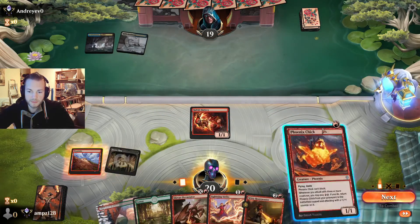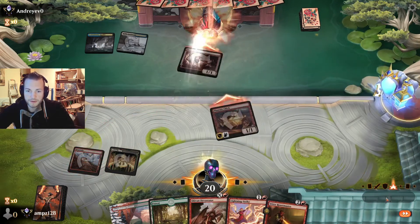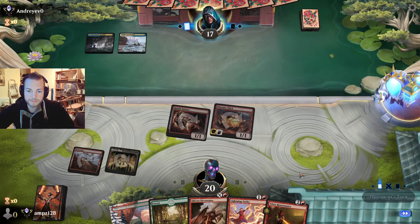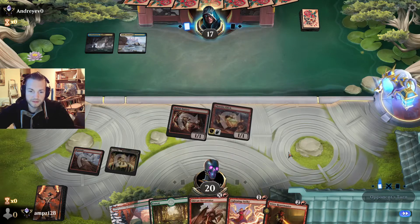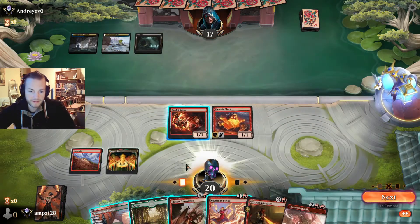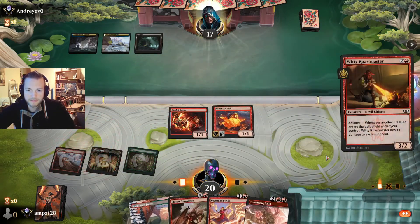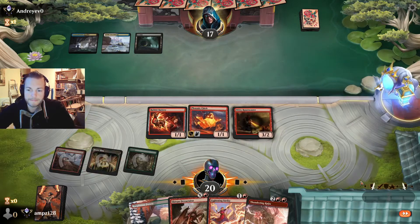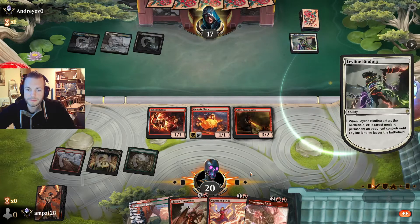Opponent goes first. It looks nice — we have a nice curve: turn one, turn two, turn three. We play the plan and the big trick as a turn two. A little bit later, Shirin Devastator — that's more power, that's better. Do we face counterspells? Let's find out.